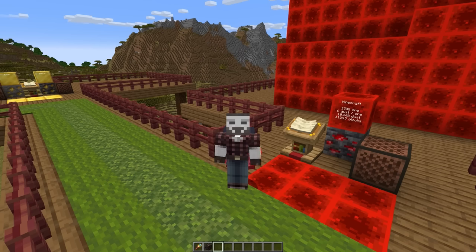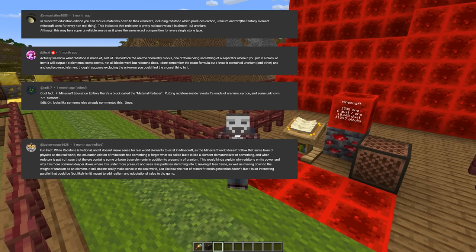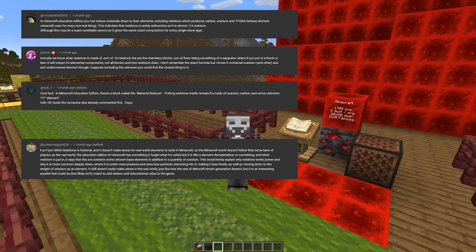The OR episode had a lot of comments talking about redstone. Many of them brought up the fact that you can use the material reducer in Education Edition to learn that redstone contains uranium.